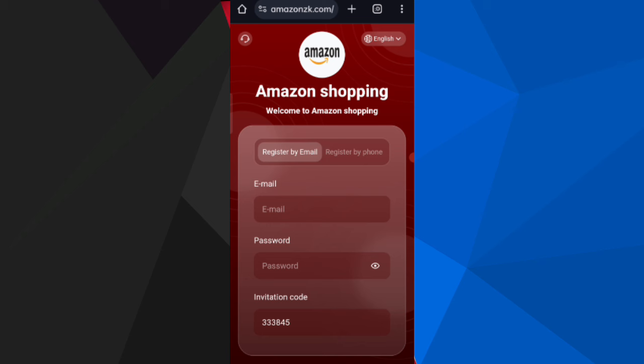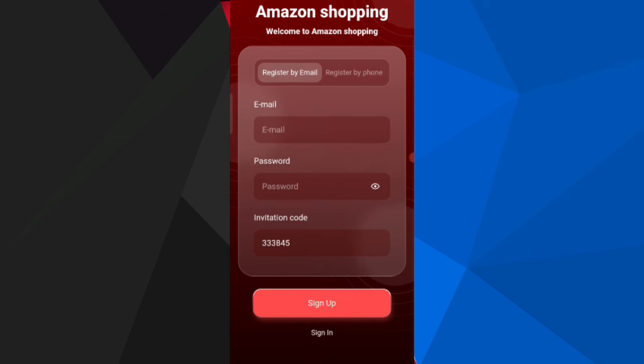First, click on the description link, then you will find the website. You will see the sign-up page. Enter your email, then enter your login password, then enter my invitation code, and click on the Sign Up button.